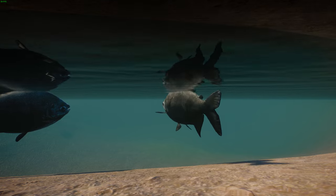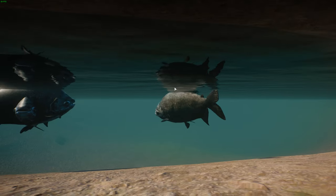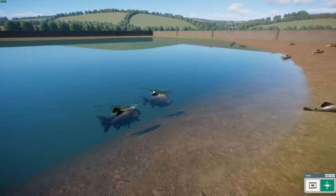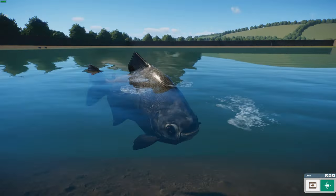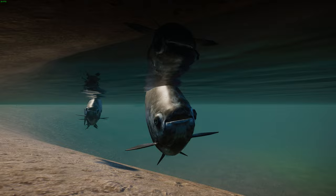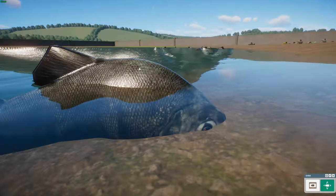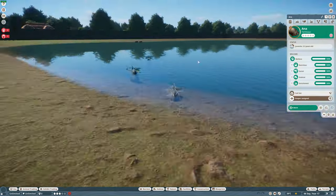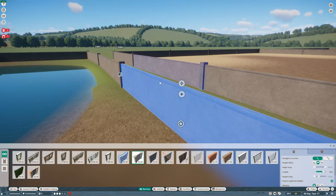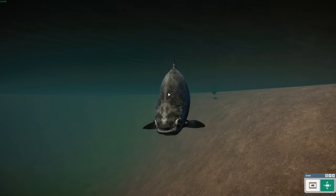They're quite similar in shape to the piranha and are sometimes confused for one, but they're very different - much taller, much bigger. They have really interesting teeth that have developed more like molars, which you can see, used to crush plants and nuts since they're primarily herbivorous. They get the name Black Pacu because their underside and most of their body is pretty black with dark pectoral and anal fins.